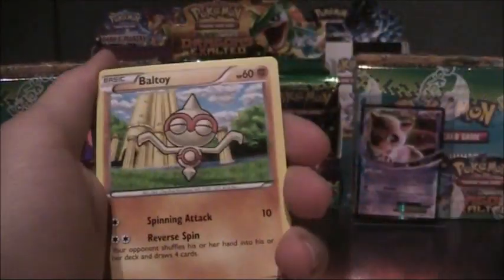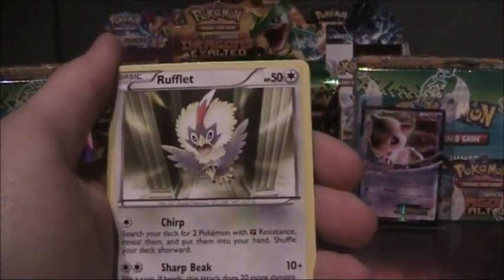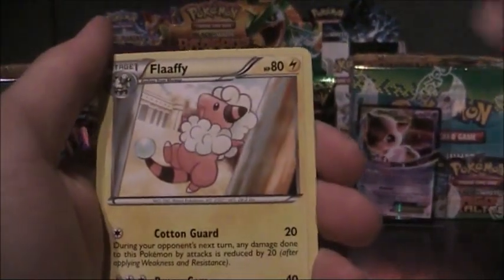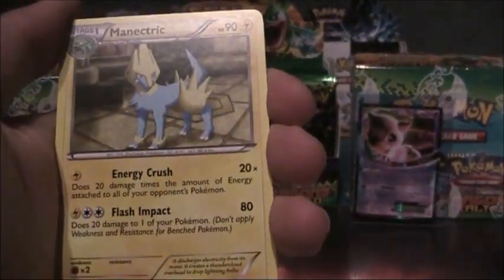Gano, Voltorb, Blue, Rocklet, Gible, Roselia, Flappy, Swablu, Stunky Reverse and a Manaphy Trick.